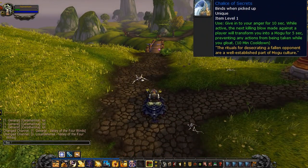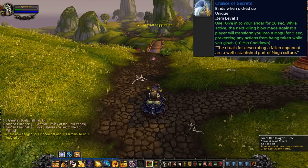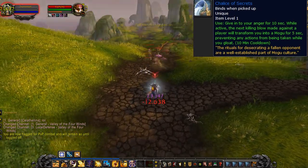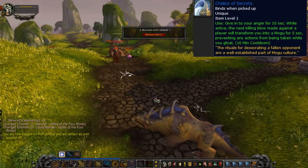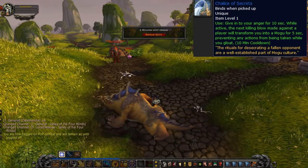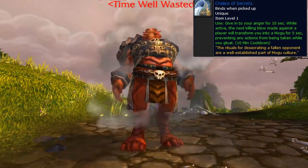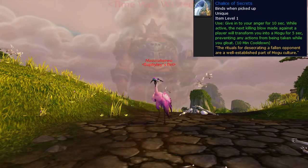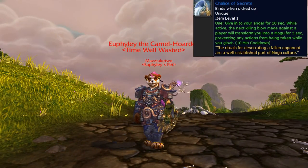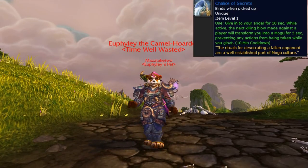Next up we have the Chalice of Secrets, which specifically requires a killing blow against a player to transform you into a Mogu for five seconds while you gloat. I switch to my Horde character and Euphile kills me, then she gloats as a Mogu warrior. Here's a better view up close — you can really see her gloating and laughing. She was way too happy about killing me, but I enjoyed being killed and she enjoyed doing it.